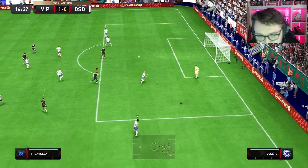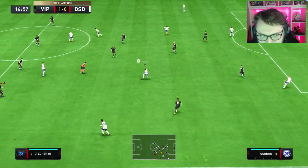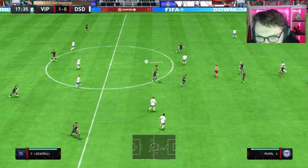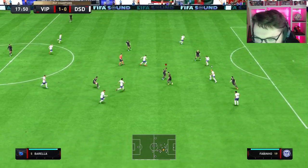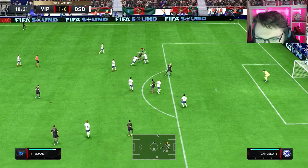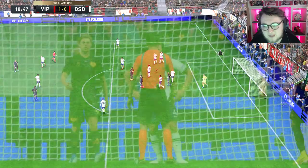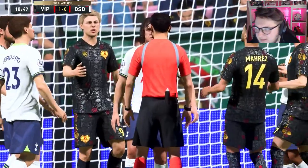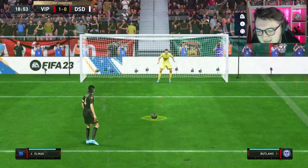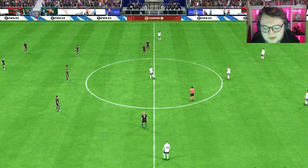I'm close to being finished with next gen after getting that Cheetah in the last game. I know I can turn cross-play off but I don't want to. Nice football there into Elmas — yeah this card is good. His passing is sometimes a little bit dodgy but we managed to get a penalty. Going to give it to Elmas. Go on Elmas — finished that! Good penalty. 2-0 up.